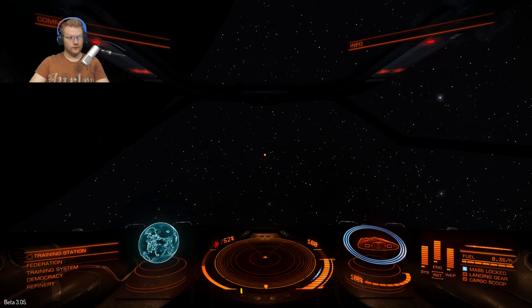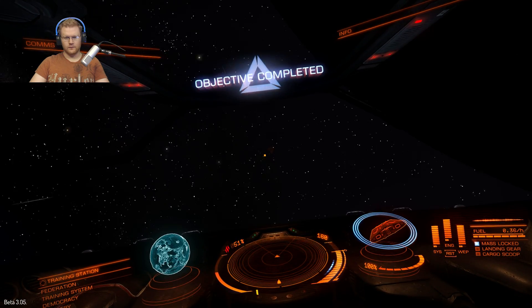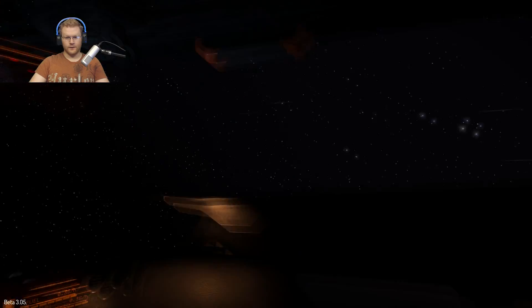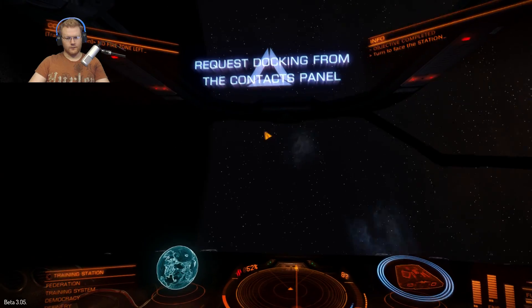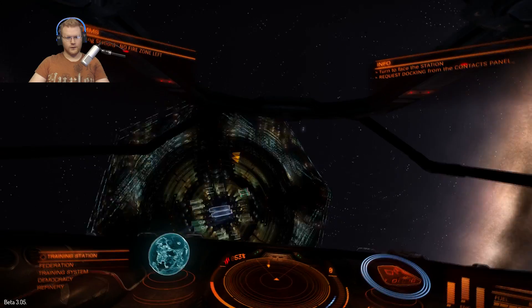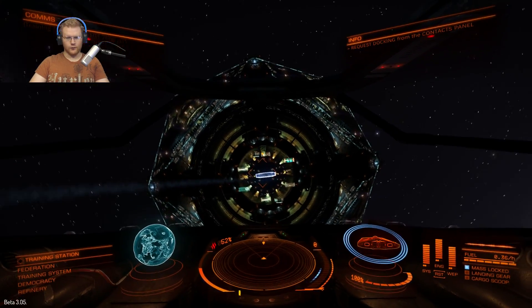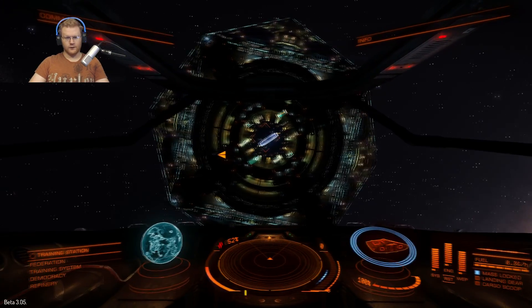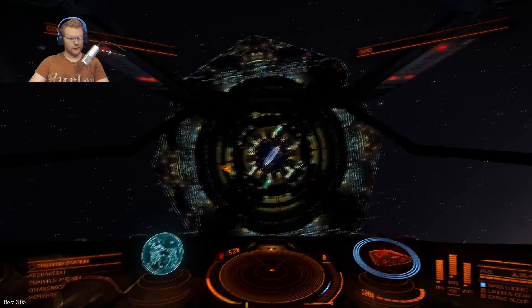Once you leave the station, it should give you updated information. There we go — this game is remarkable and I can't even explain why. So there's a lot of different things you need to do to be able to dock into stations, but first I'm going to go over the very simple controls. Since you just switched it to roll, it's A and D. Yaw is left and right, pitch is up and down — very simple stuff.